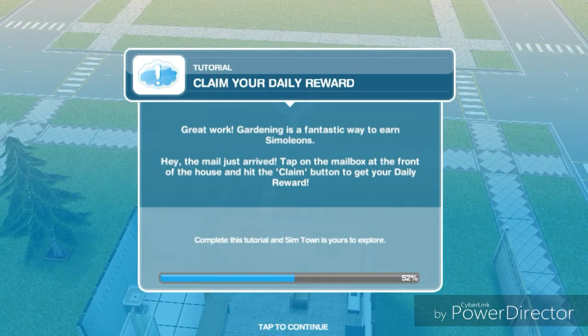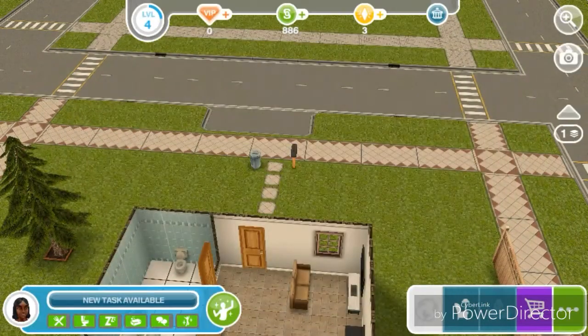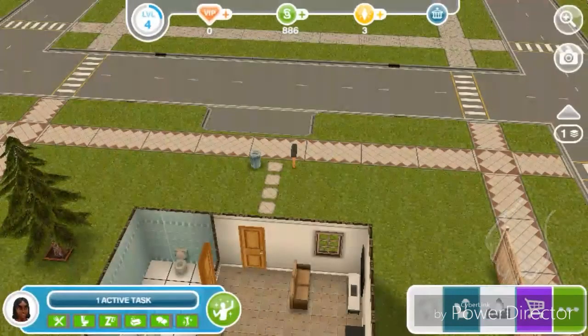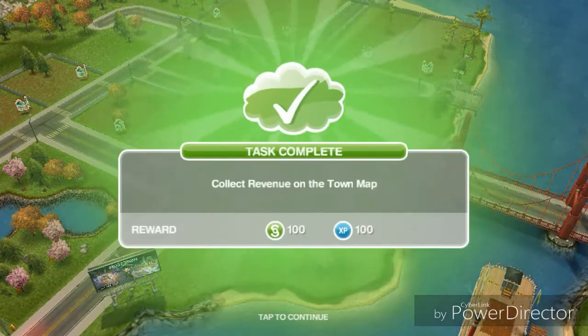Claim your daily reward. Gardening is a fantastic way to earn Simoleons. The mail just arrived — tap on the mailbox at the front of the house and hit the claim button to get your daily reward. Next: collect revenue on the town map. Every building in town generates revenue or XP, including your Sim's home. Select the town map button at the bottom of the screen, then tap the house to collect from it. Right now only her house has been built.